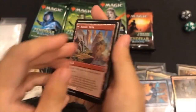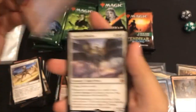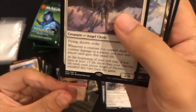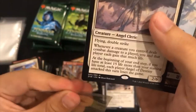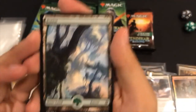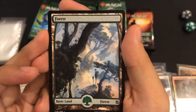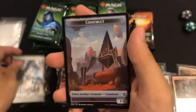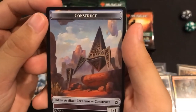Angel of Destiny - Mythic Rare number five! Number cinco! Forest - oh, I really like this forest. You know sometimes forests don't look like a forest, but this one looks like a forest. I don't know if that's confusing.